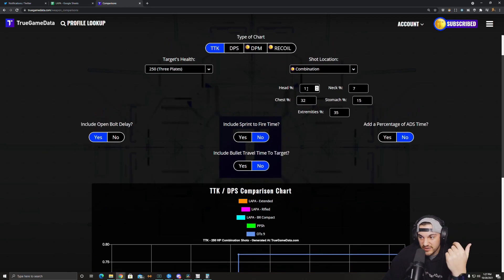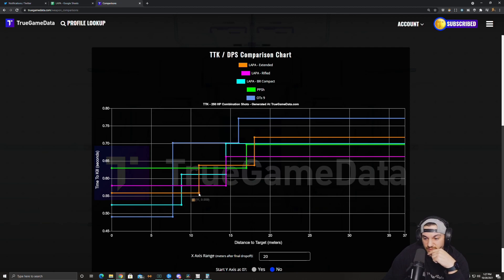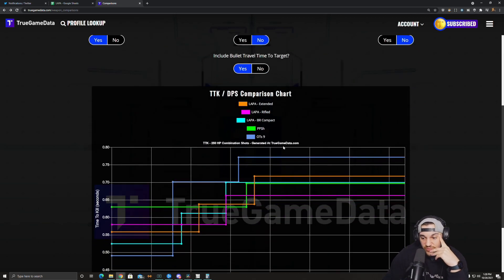Using these shot location percentages — 11% head, 7% neck, 32% chest, 15% stomach, 35% extremities — now the OTS takes over, followed by the BR compact, then the extended barrel, then the rifled barrel, and the PPSH is quite a bit slower. Something worth noting: even though the LAPA has two damage drop-offs, the rifled barrel — this magenta line — actually still kills faster than the PPSH at range. The rifled barrel kills faster up close, the PPSH wins for about two and a half to three meters, and then the rifled barrel takes back over. Overall the gun's looking pretty good based on the stats.